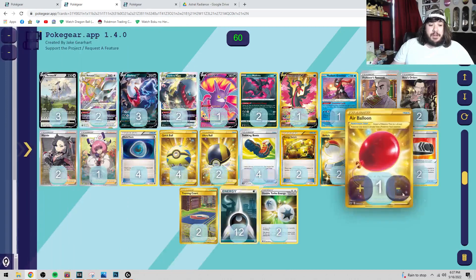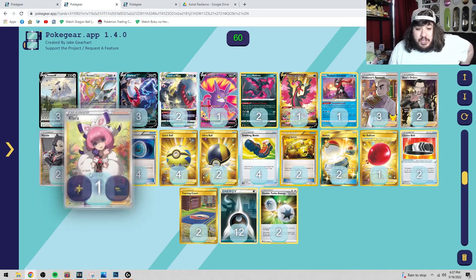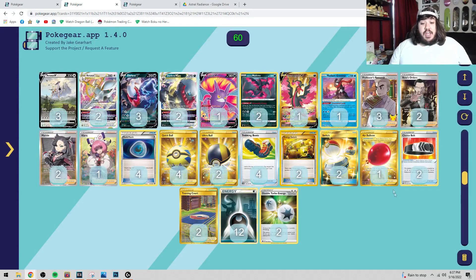So how are you going to power up your Dark Rais? We have Dark Patch, and the other thing we can use is Galarian Moltres V Star. It has Malevolent Charge — when you play this Pokemon from your hand to your bench, you may attach two dark energy cards from your hand to this Pokemon. So you get Malevolent Charge, get two dark energies, boosting 60 damage. It's also a really good late-game attacker — Fury of Wrath does minus 20 then 50 more damage for each prize card your opponent has to take. With four prize cards, you're looking at 220 plus Choice Belt.